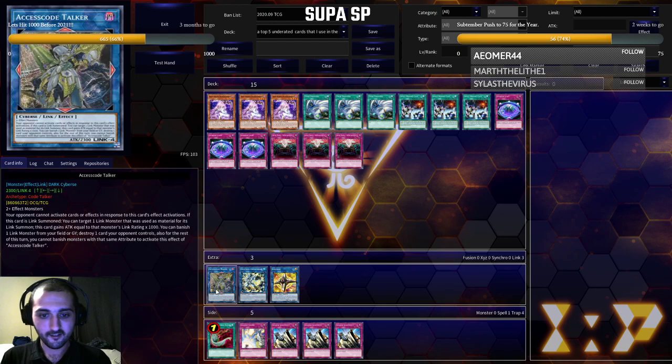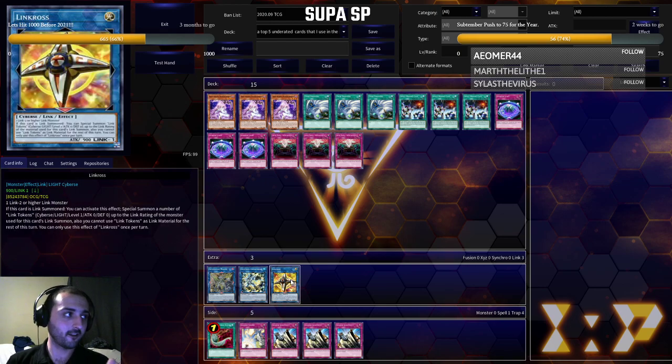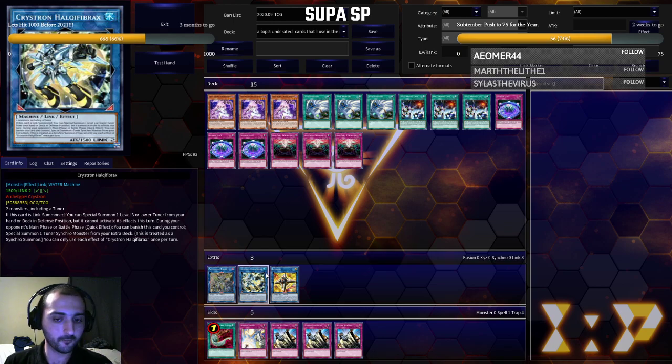Access Code Talker, Halqifibrax, and Link Cross — they're problems. Some people don't have anything that can get over Access Code Talker when it wipes their board. Halqifibrax helps them create these wild boards, and Link Cross is usually the enabler after Halqifibrax is used to finish it.